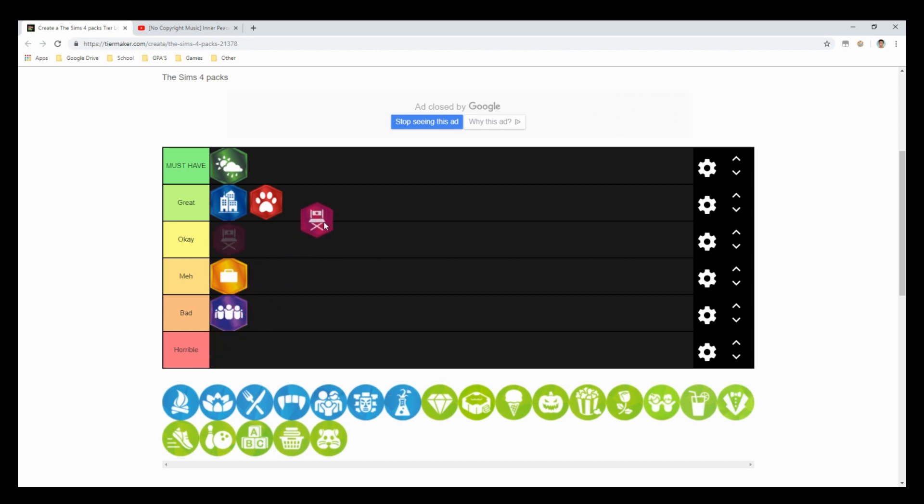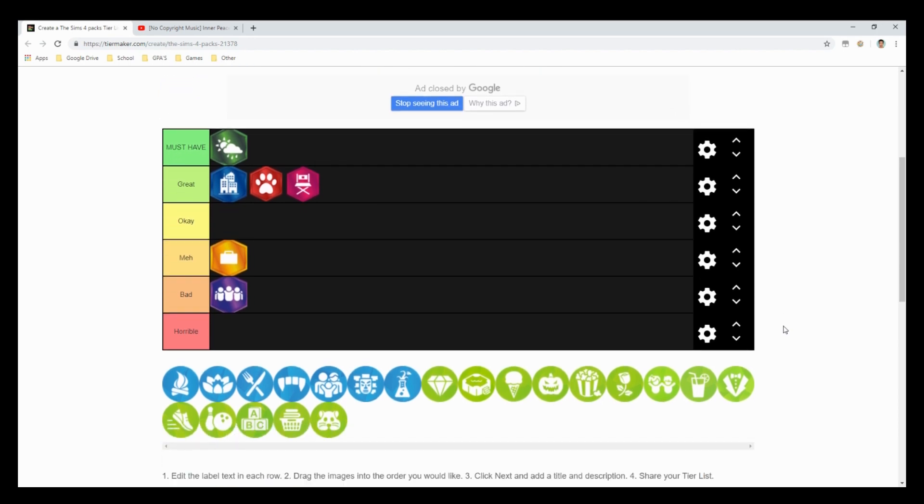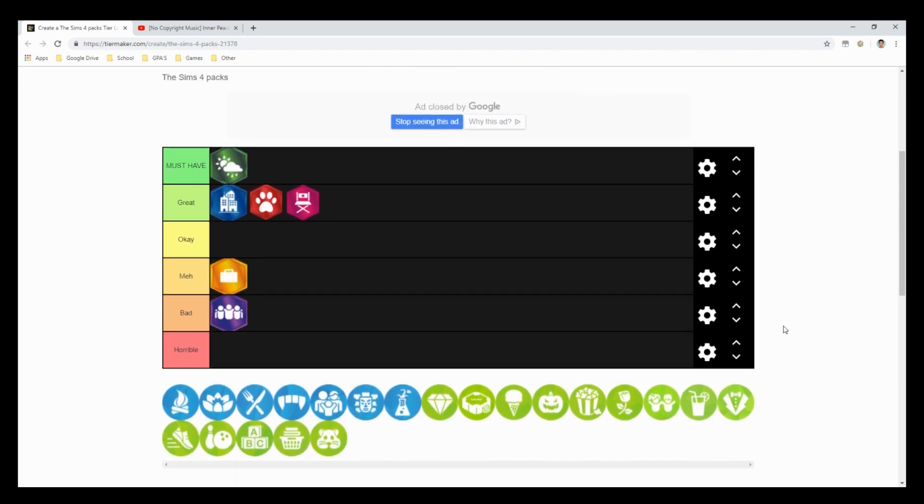The last expansion pack is The Sims 4 Get Famous, which I'll put at a great. A lot of people complain about the size of Del Sol Valley, and I can agree I'd like it to be bigger, but the concept of getting famous is really fun. Being like a vlogger or YouTuber in the game is enjoyable — it enhances your gameplay if you're looking for that style.